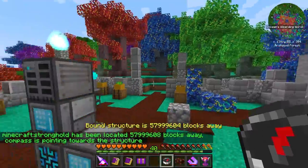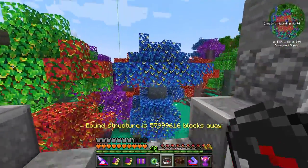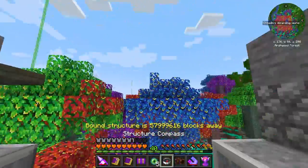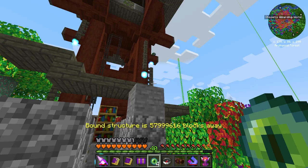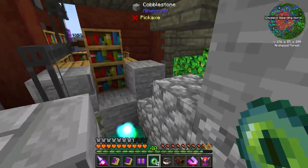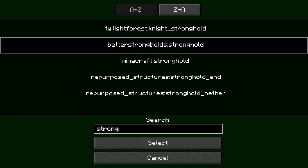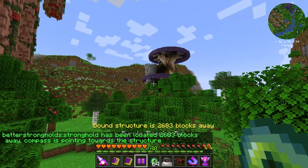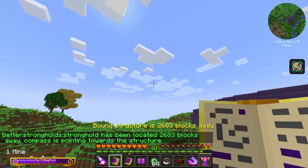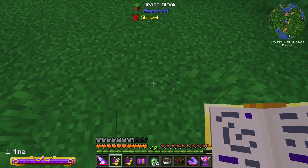Stronghold has been located but it seems too many blocks away - I don't think that's the actual stronghold. I spoke highly of this compass and it's letting me down, pointing in the wrong direction. I think I know why - there's a mod called Bettered Strongholds modifying them. That makes a lot more sense, and the fact that it's leading us to that place makes it a lot easier. The compass is rotating right around a central point - this must be it.